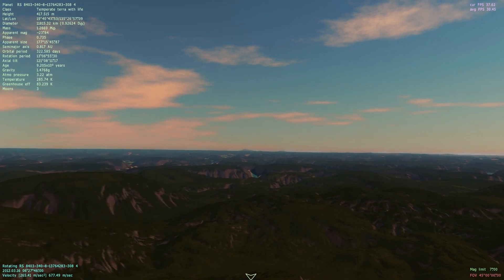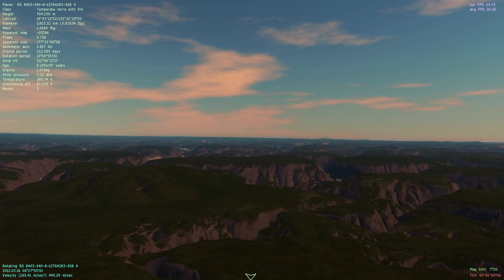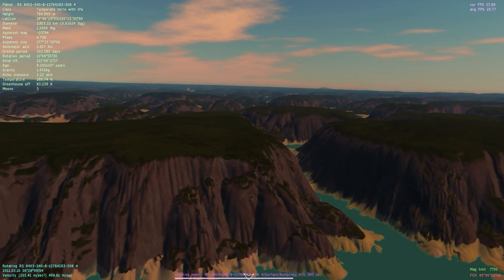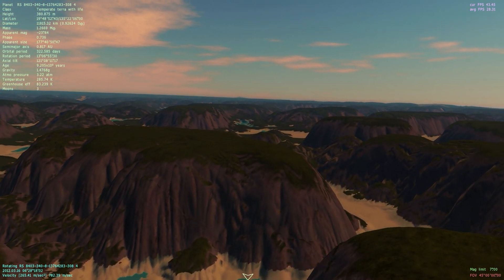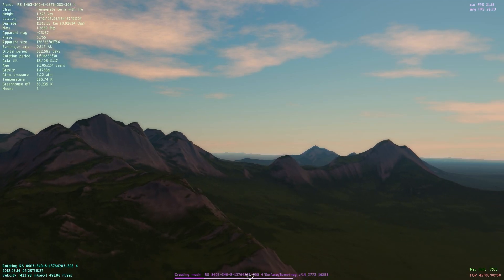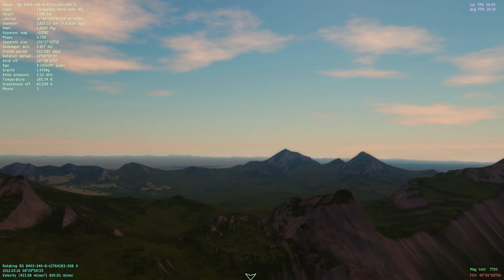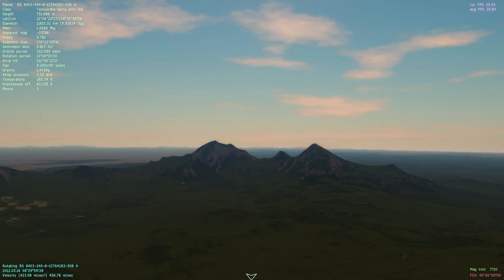Here we are at the surface, and as you can see, we've got some lush green surface plants. We're passing over some rivers right now — some pretty nice geography here. I can see some mountains here in the distance, let's go ahead and check those out. Here we can see those mountains. It's still green over here, so I'm thinking the atmospheric pressure and the temperature, a combination of those factors, allows for a very green climate here.